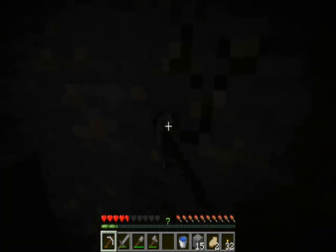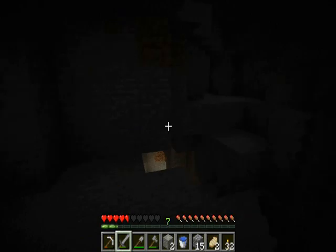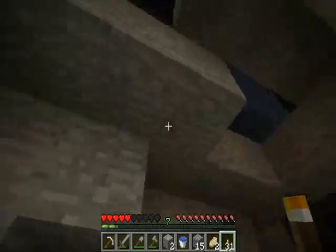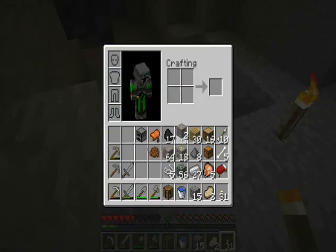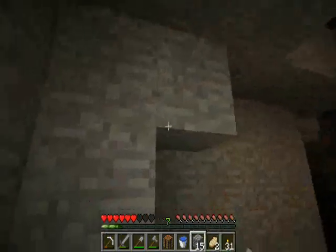That's two ravines — sweet, intersecting! That's pretty pro if you ask me. Here's another skeleton, that's not a good thing. Let's just jump down here, I hope there's nobody. Let's light it up for you guys.